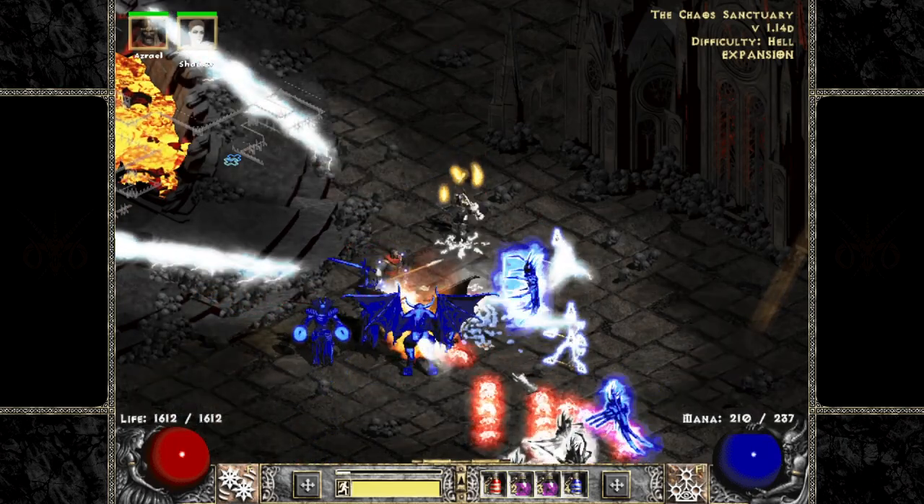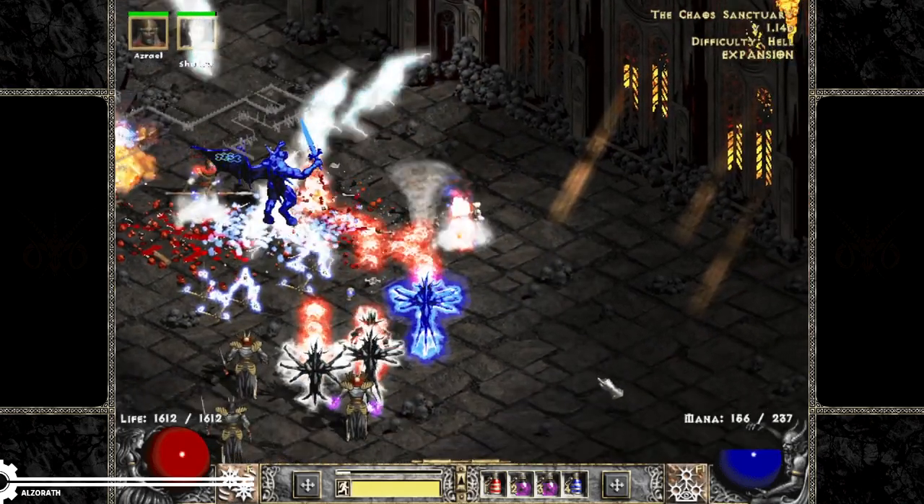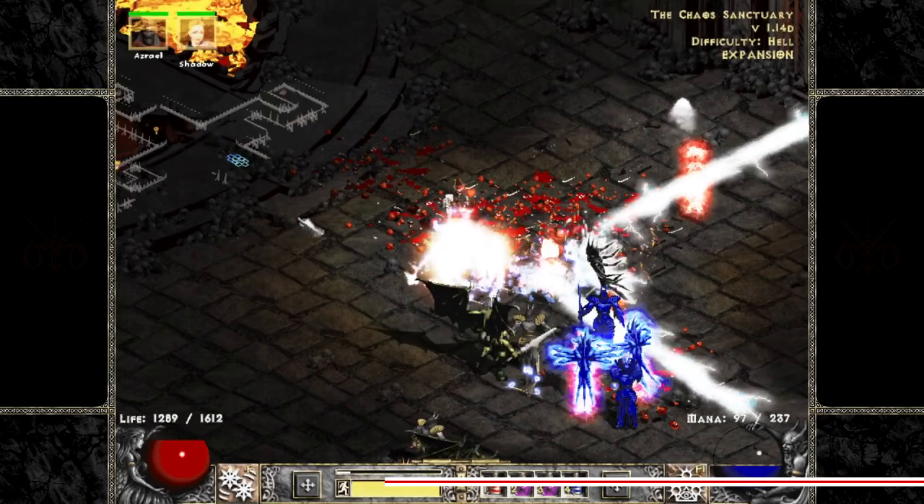In Diablo 2, there's a lot of fairly well-known information, but also a good deal of obscured or misunderstood information. Today, we're going to be looking at the hidden aspects of the Assassin to give you an edge when building your character.